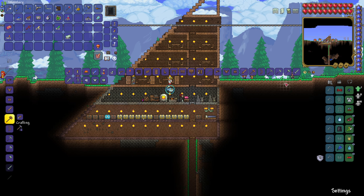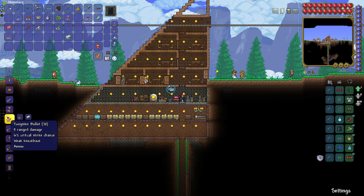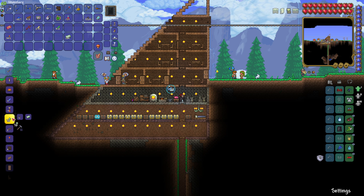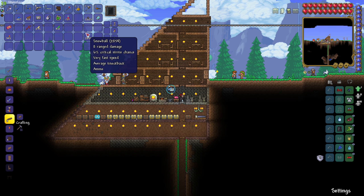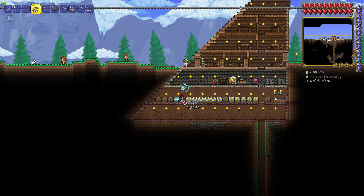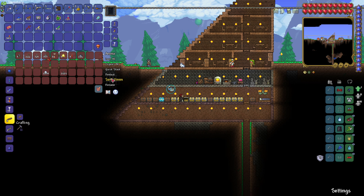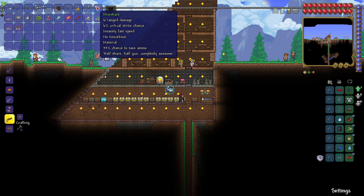Tungsten bullets provide nine ranged damage, which is better than the seven that musket balls do, so we might as well turn as much of this as possible into tungsten bullets. And where do we put this excess ammo? We have a dedicated ammo storage. Let's sort everything and deposit everything. The Mini Shark also has a 33% chance to save ammo, which is completely awesome.